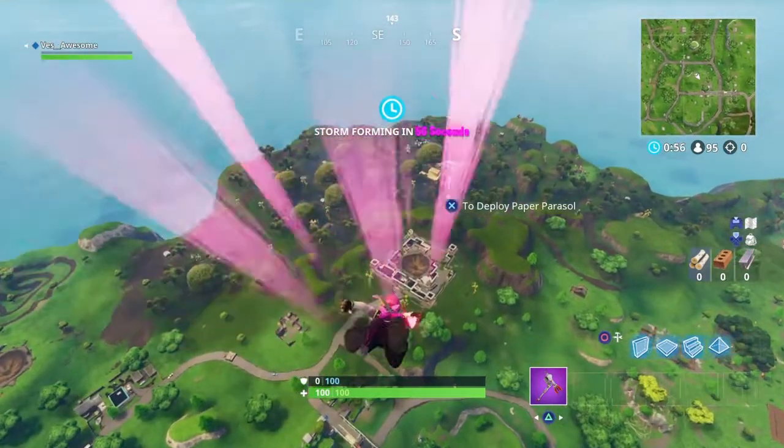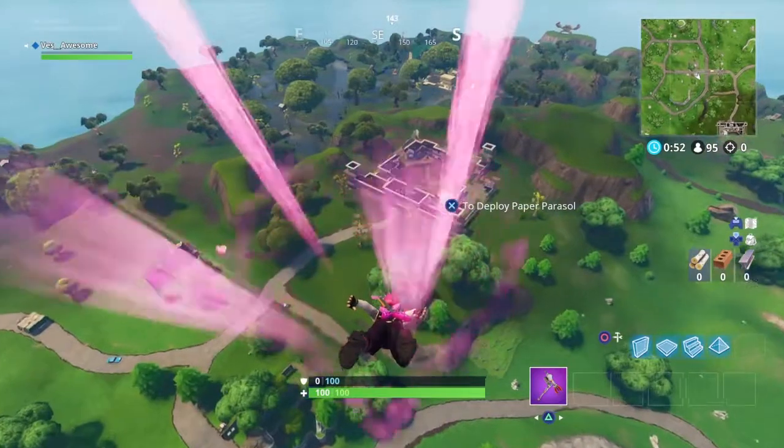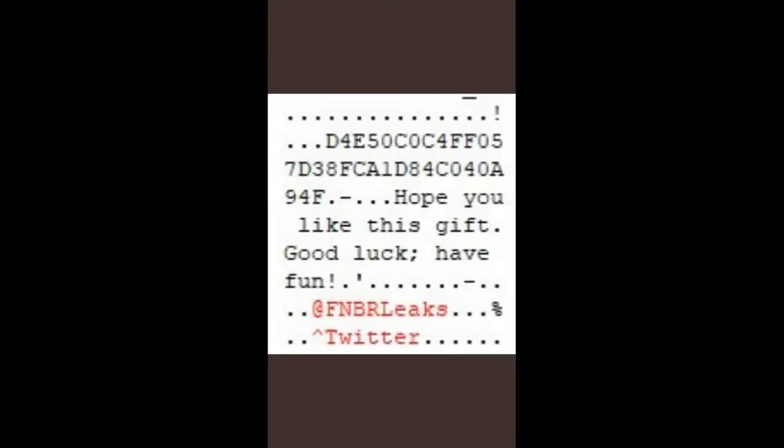The next screenshot is very important — it shows a bunch of code that they decoded into English. The values are: 'Hope you like this gift, good luck, have fun,' 'personalized gift,' 'select recipients,' '0 out of 100,' 'daily gift remaining,' 'here's a gift,' 'optional message up to 100 characters,' and buttons for back, cancel, and send.